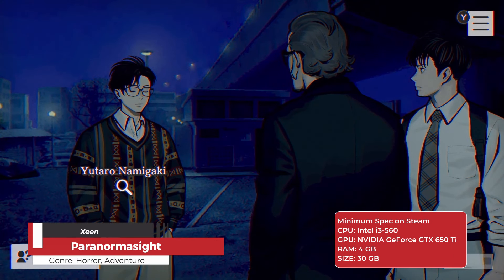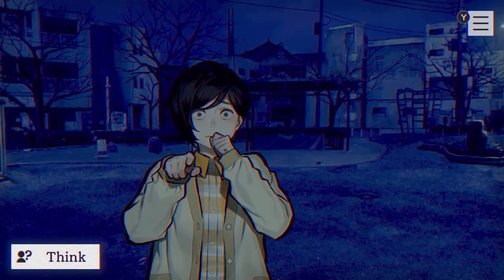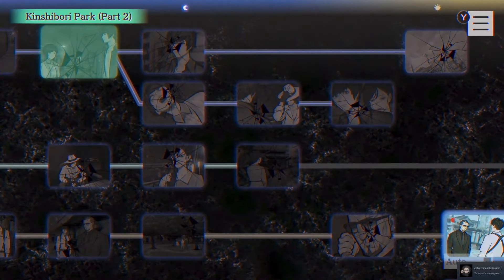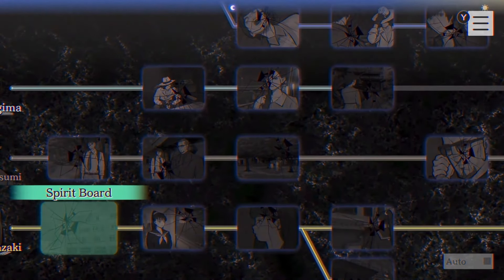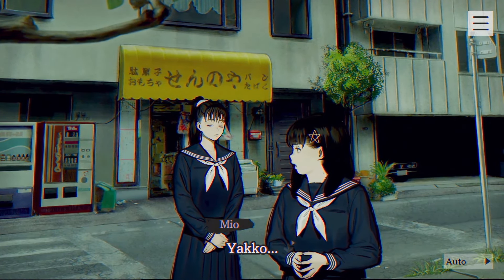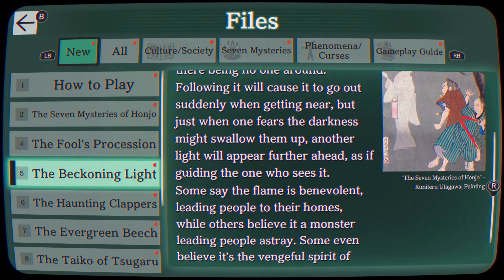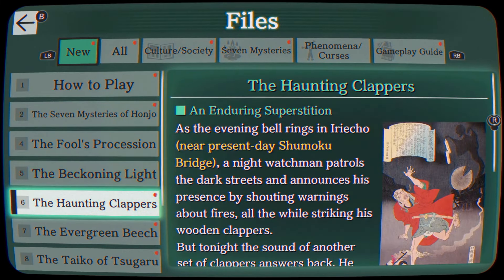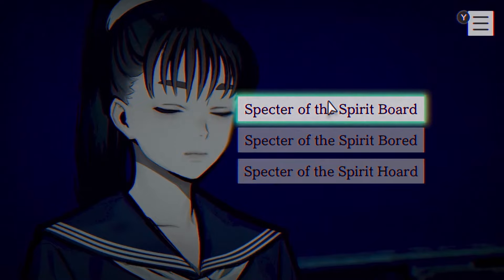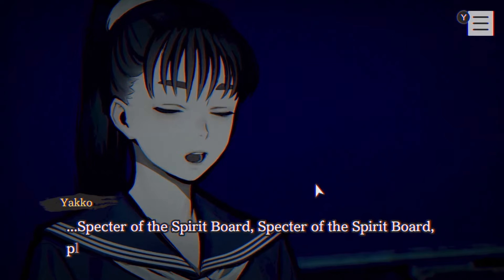Paranorma Site: The Seven Mysteries of Honjo is a supernatural mystery adventure game developed by Square Enix. The game is set in the real-life district of Honjo in Sumida City, Tokyo. Players take on the roles of various protagonists — including detectives, a high school girl, and a grieving mother — as they investigate a series of strange deaths and unravel the mysteries surrounding the Rite of Resurrection, a legendary power thought to bring the dead back to life. Gameplay involves exploration, investigation, and puzzle solving, requiring players to gather clues, converse with suspicious characters, and make strategic choices to progress through the story.